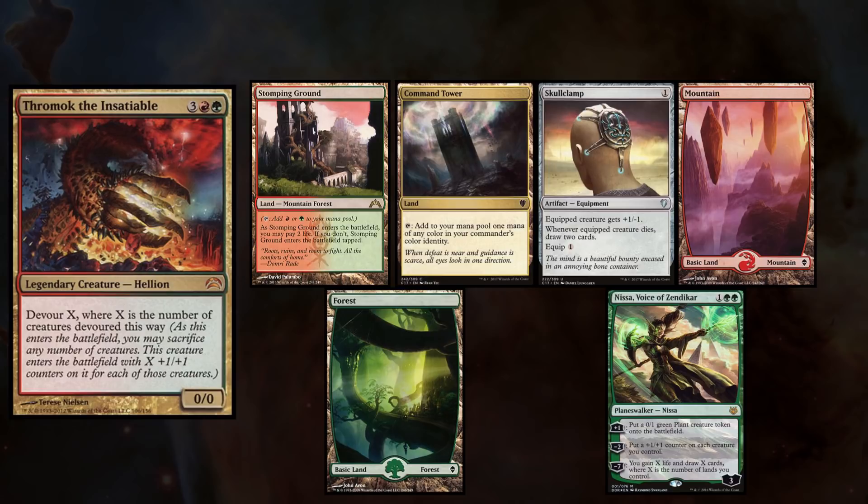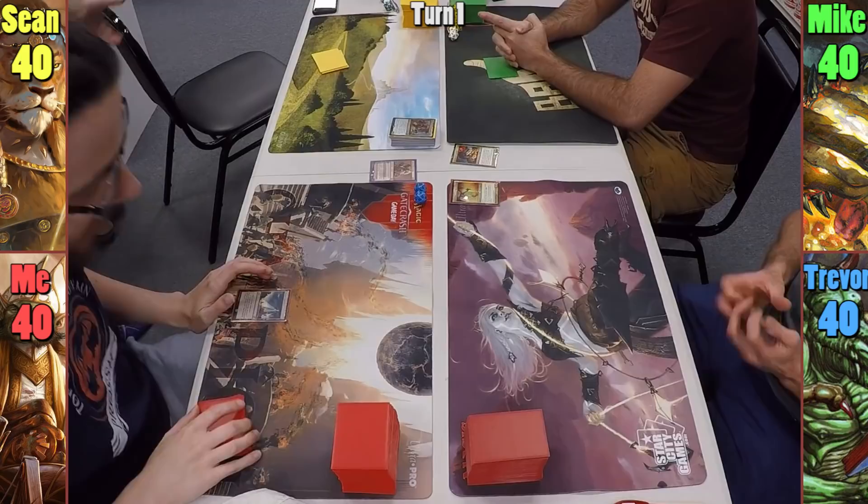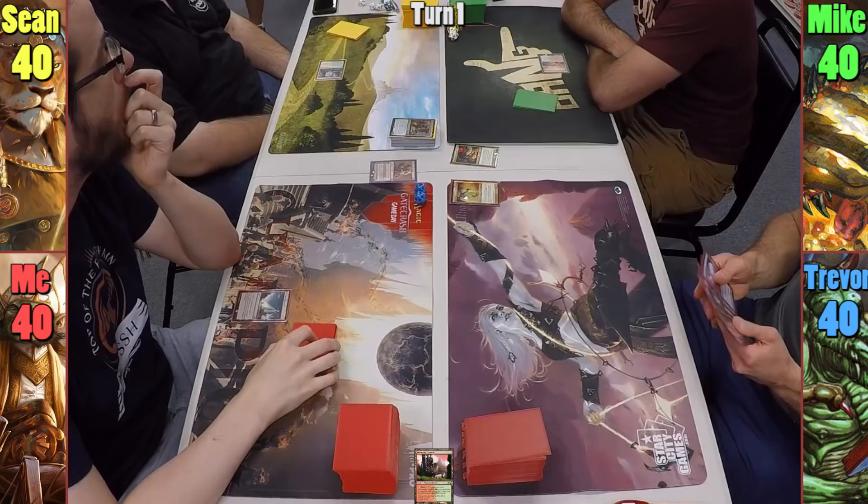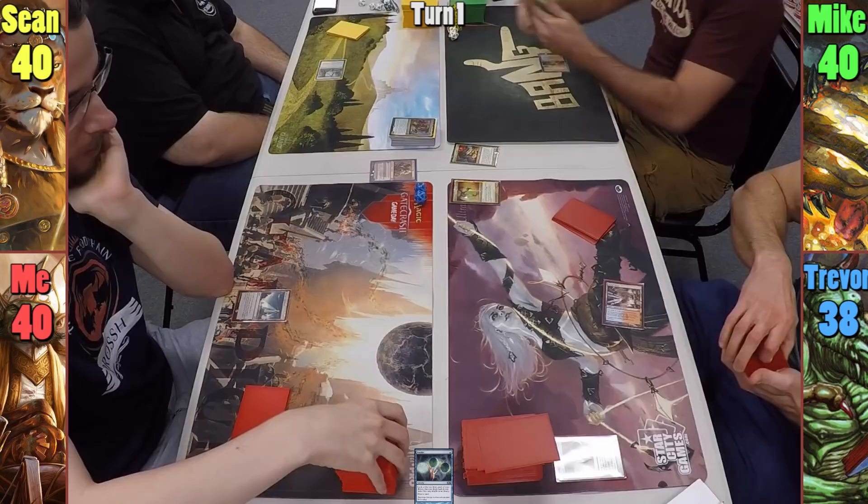I win the die roll and start us off. For the first turn I play an Arcane Lighthouse and pass. Sean plays a tapped Kroson Verge and passes. Mike drops a Stomping Ground tapped rather than taking two. Trevor drops a Steam Vents taking two, and casts Ponder, rearranging the top three cards before drawing and passing. I play a Mountain and cast Torpor Orb before passing.